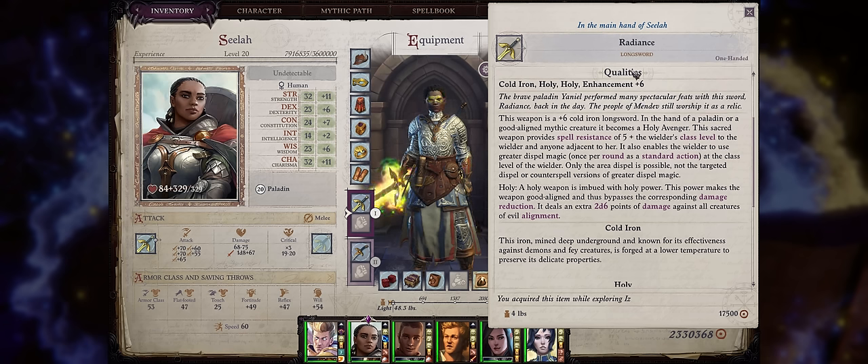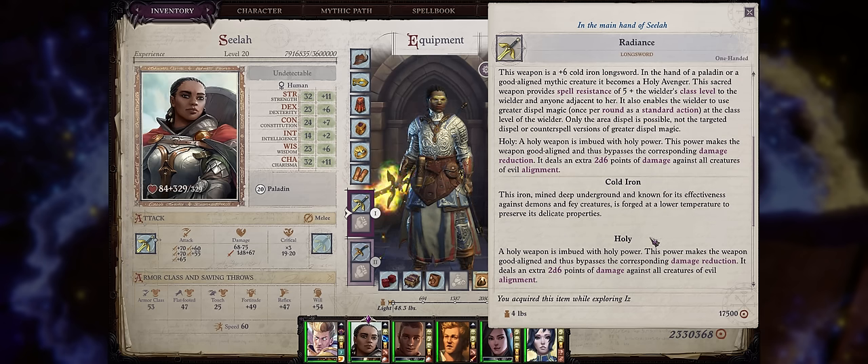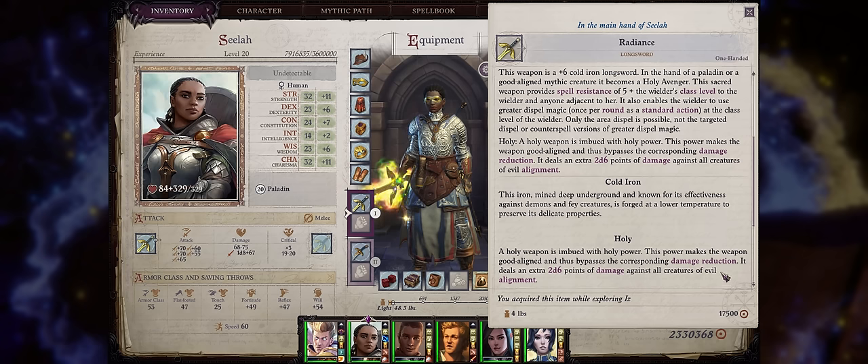First, it's a plus 6 weapon — I can't think of any other plus 6 weapon in the game, although the Trickster Mythic Path can make any plus 5 weapon into plus 6. Cold Iron is nice as it penetrates demons' physical resistance to damage. It also has one of the best properties for damage — Holy — which means extra irresistible damage on every attack against evil creatures, pretty much everything you fight.